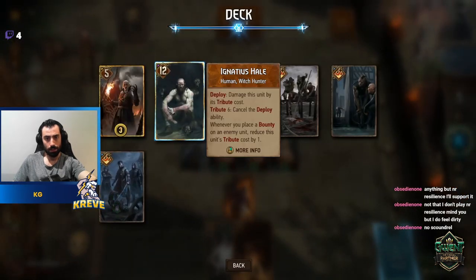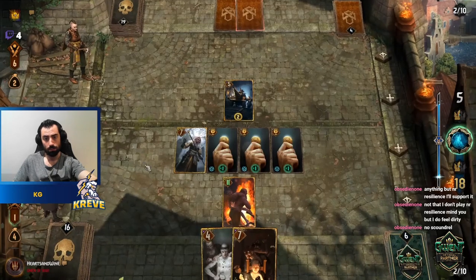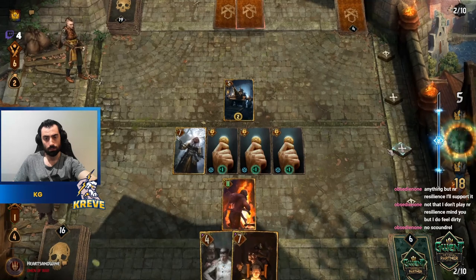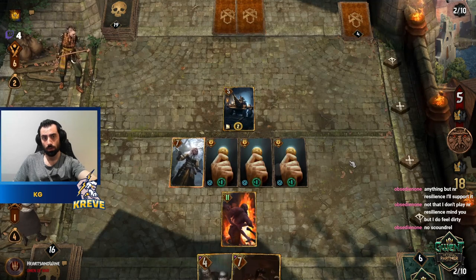Looking for Scoundrel now — it's not personal, strictly business. Pottar could go back. Let's do that. Imperial Practitioner — hang out. What can they spawn? They can spawn Slander right now.